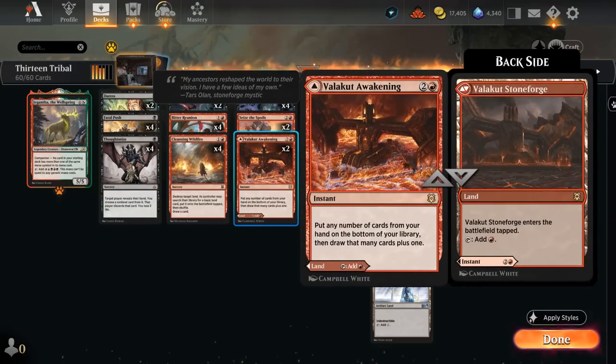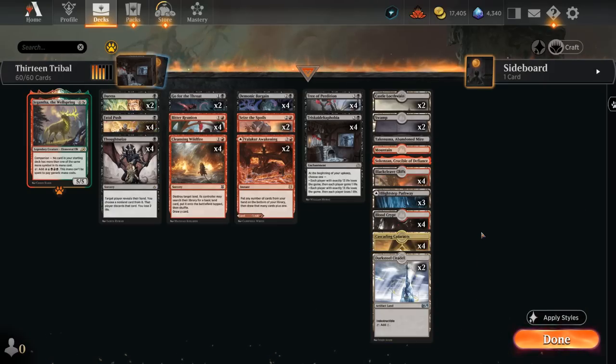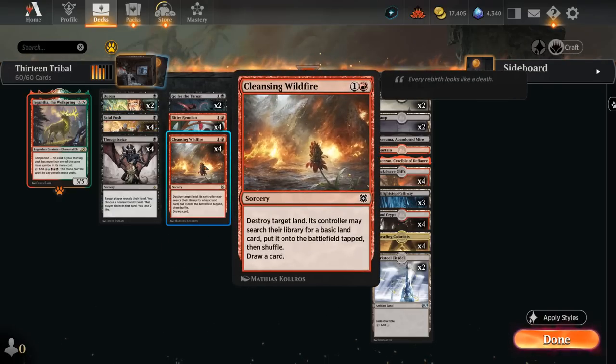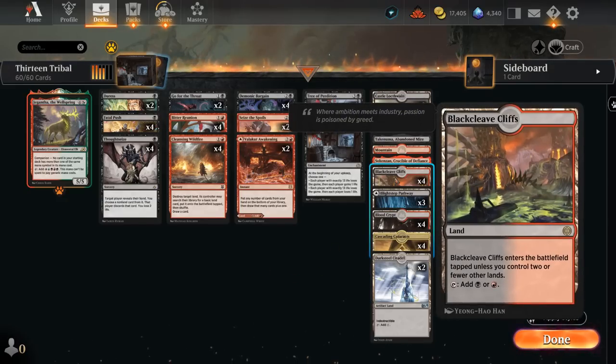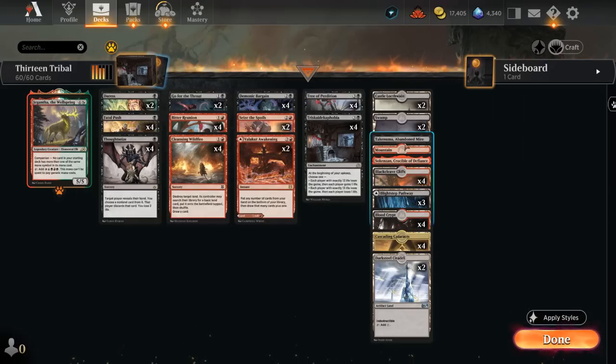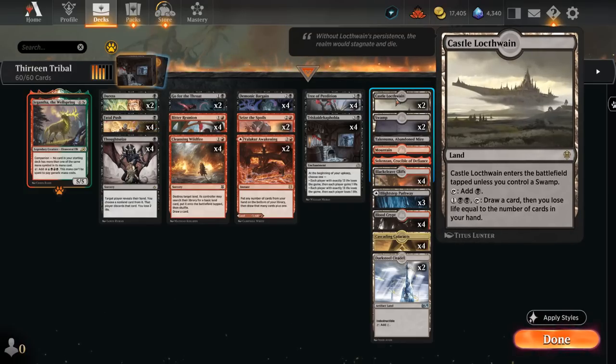At three mana we've got two copies of Seize the Spoils which can discard and draw two and make a treasure token, also great at enabling Revolt for Fatal Push. Two copies of Valakut Awakening can be played as a land or as a way to put a bunch of cards from our hand back into our library and draw that many, letting us get rid of useless cards and dig for missing combo pieces. Our mana base has plenty of Black-Red dual lands — the full set of Blood Crypt and Blackcleave Cliffs — to enable turn one Thoughtseize or Fatal Push, then turn two Wildfire targeting our own indestructible land. We also have a few Pathways, basics to search up, and two copies of the Castle as a late-game card draw engine.